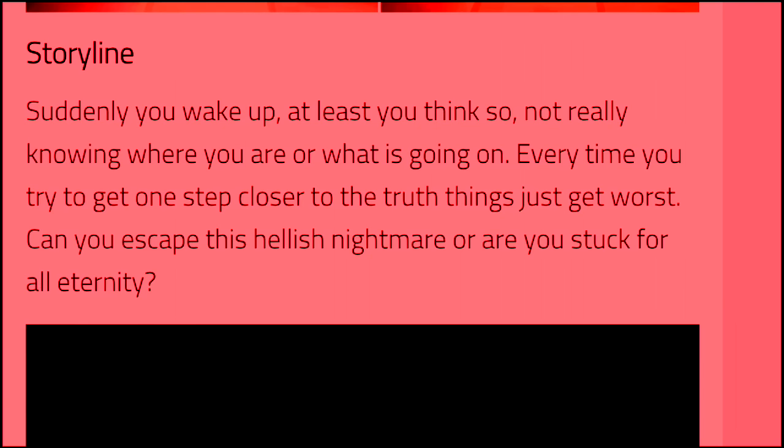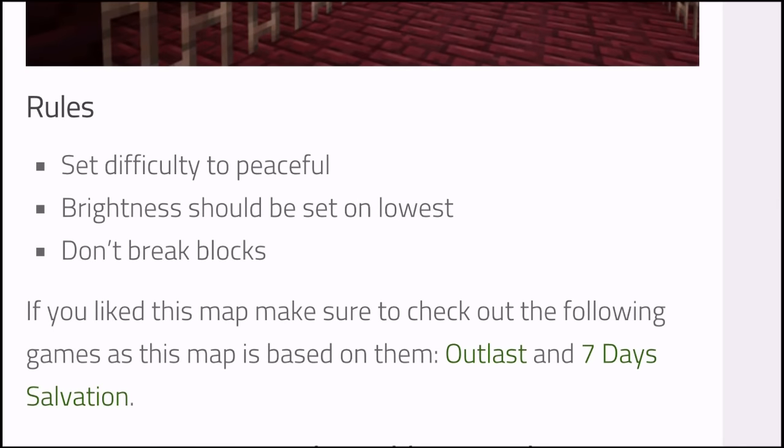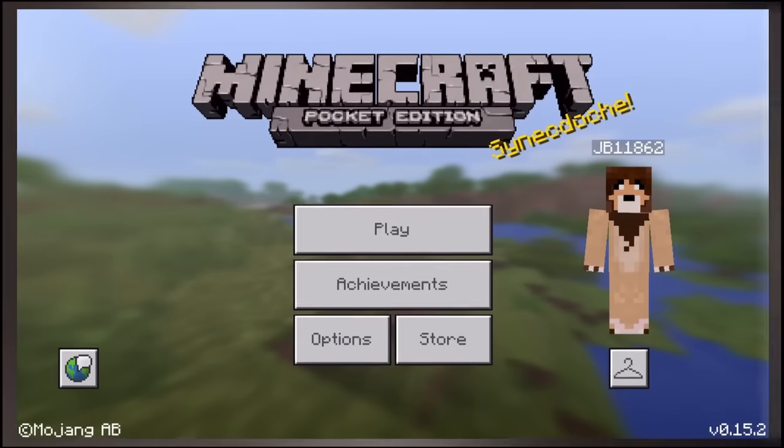Hello and welcome back to the Minecraft Pocket Edition adventure map. This one, believe it or not, is a horror map — probably the first horror map I've played in Minecraft Pocket Edition. Here's the story: suddenly you wake up, at least you think you do, not really knowing where you are or what's going on. Every time you try to get one step closer to the truth, things just get worse. Can you escape the hellish nightmare? Are you stuck for all eternity? Set difficulty to peaceful, brightness to lowest, and don't break blocks. Seems simple enough.